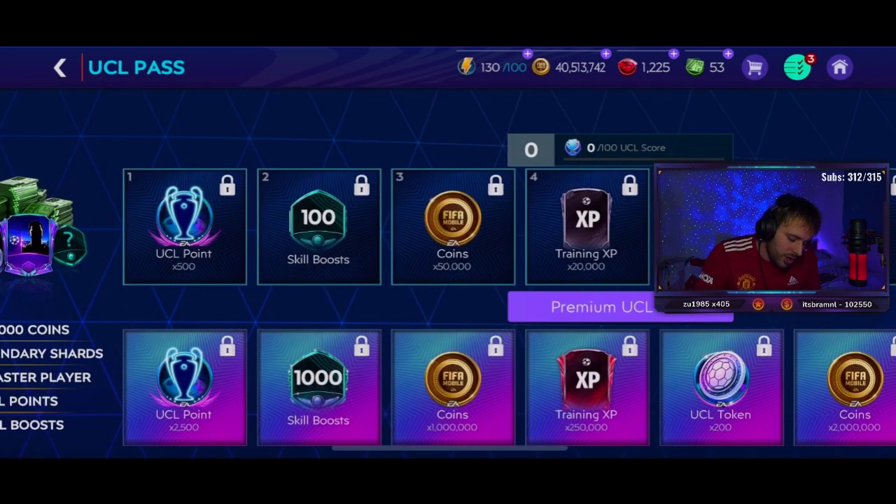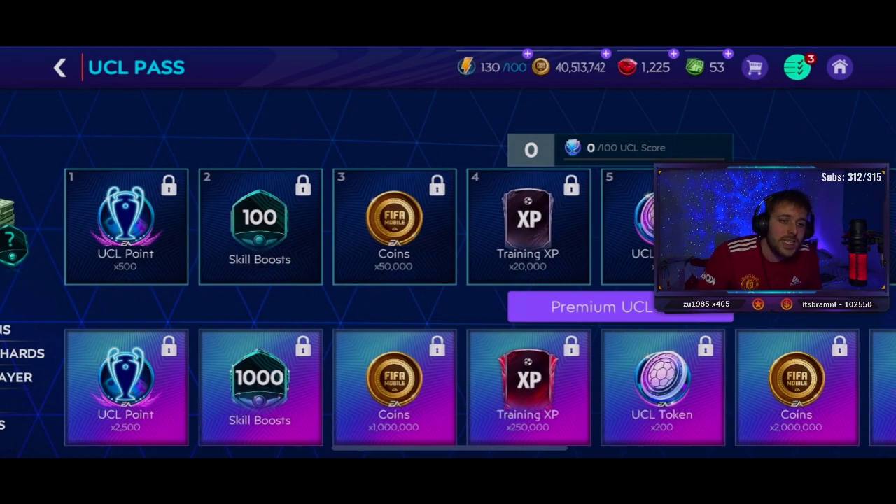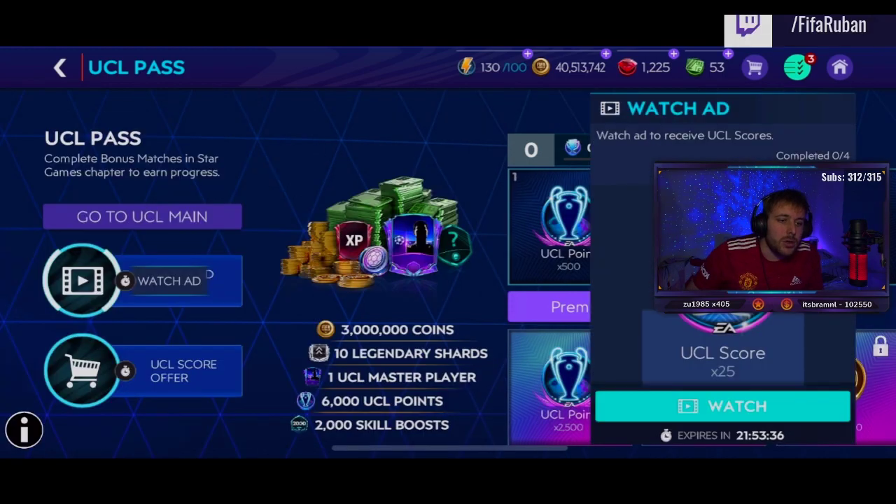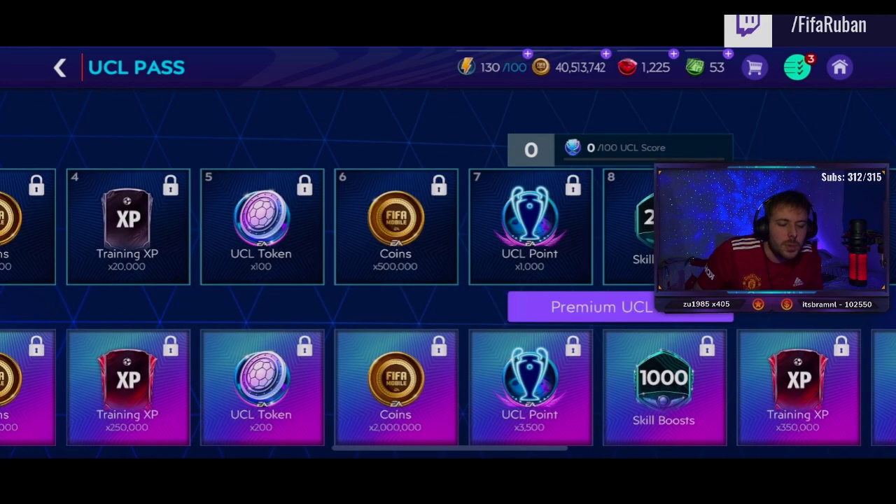Don't worry if you miss 15 stars one day — you get an extra 1,500 UCL points free in the pass: node one gives 500 and node 7 gives another 1,000. You can also get more UCL score by watching ads if you want to progress through the pass quicker, and node 7 should be reachable within three days of the event.